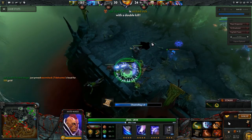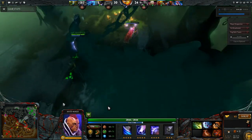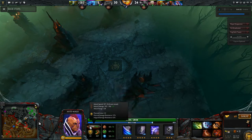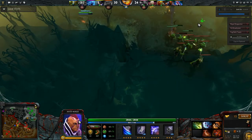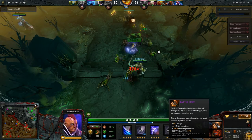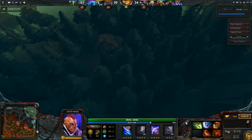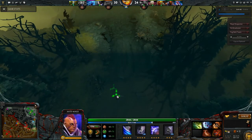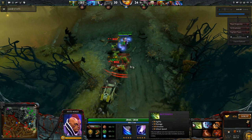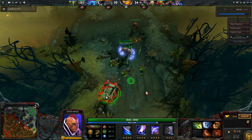As you guys saw: play passively for the first 30 minutes, then once you hit the 30-minute mark and you have the Heart of Tarrasque, Manta, and Battle Fury, you can start being aggressive. After you pick off a few kills, finish your Butterfly as fast as possible or finish your Abyssal Blade, and then push to finish the game.